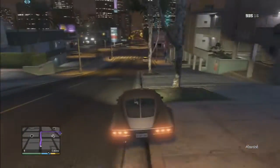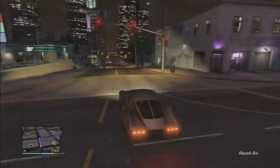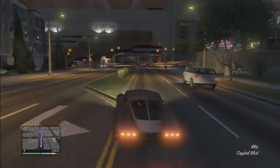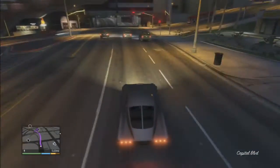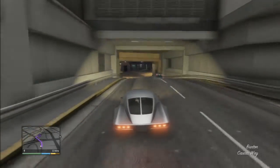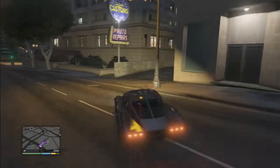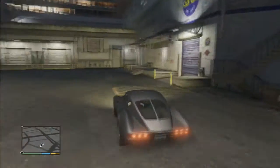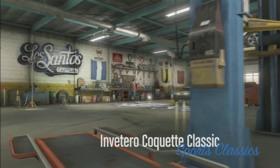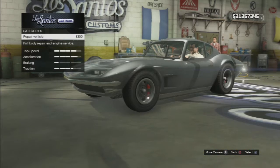Los Santos Customs is right there on the map, not really far from here. This car looks amazing — I was just driving it and oh my god, it felt incredible, really comfortable. There's a new Flight School Update DLC that's been released today and has been updated in Rockstar's Newswire.